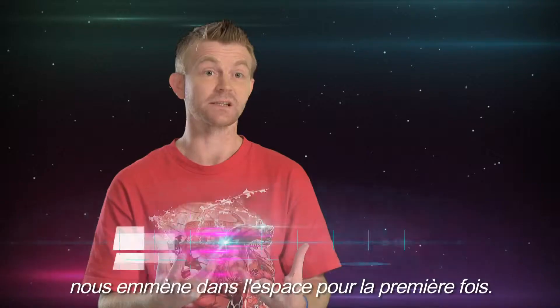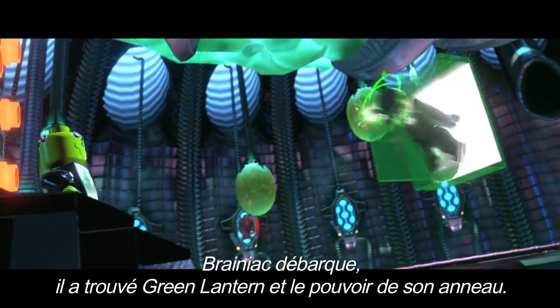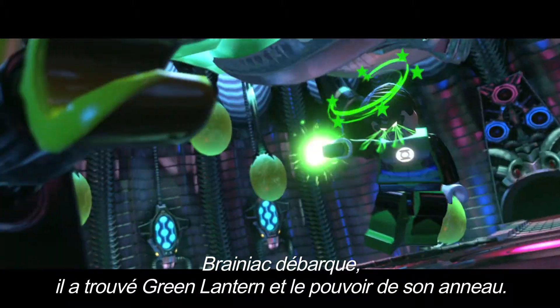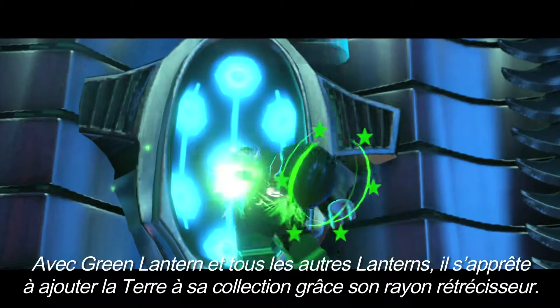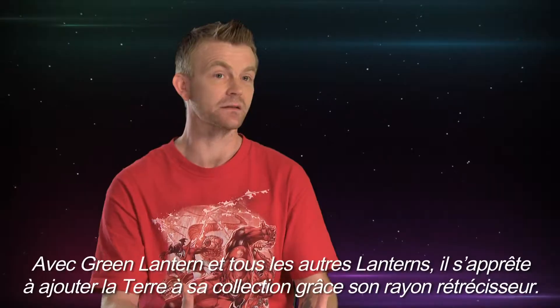Lego Batman 3 sees us going into space for the first time. Brainiac's turned up, he's found Green Lantern, he's found the power of the Green Lantern's ring, and with the Green Lantern and all the other lanterns, he's basically going to make this shrink ray and he's going to collect earth. We need to stop it!